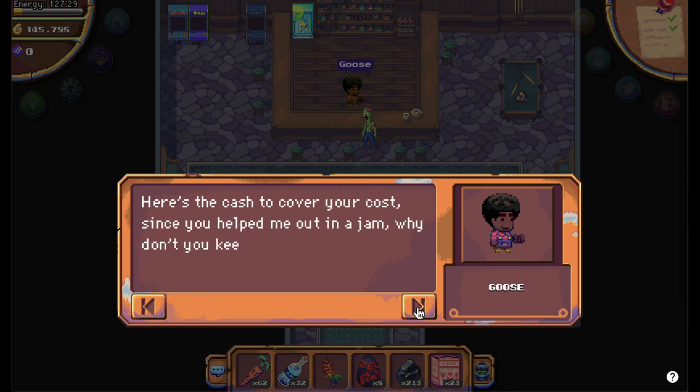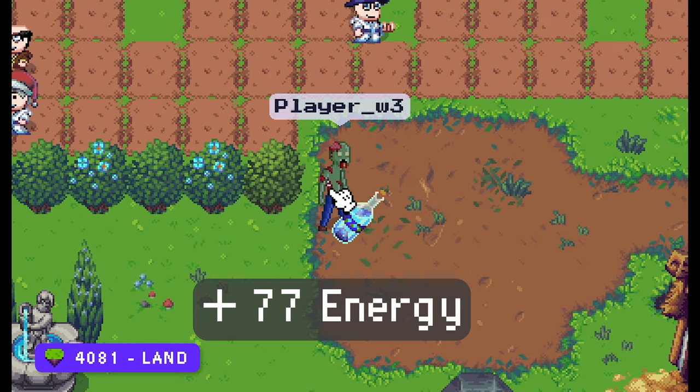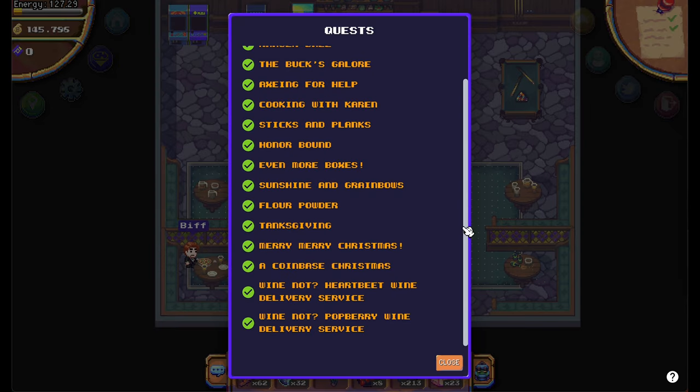Goose will give you 4560 berry tokens for this, and you can even keep two bottles for yourself. These bottles will give you a lot of energy when you drink them.